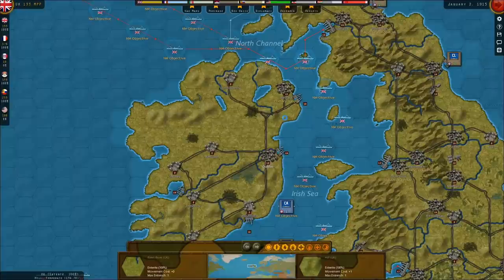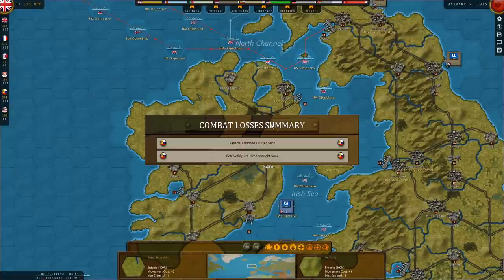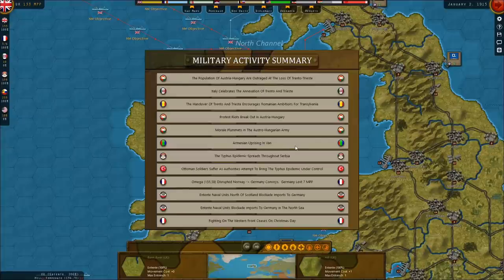Not sure how this submarine has any supply left to be doing attacking. We lost a pre-dreadnought and an armored cruiser. The population of Austria-Hungary are outraged at the loss of Trieste. In order to keep Italy out of the war, he gave in. That's amazing — Agrippa, holy cow.